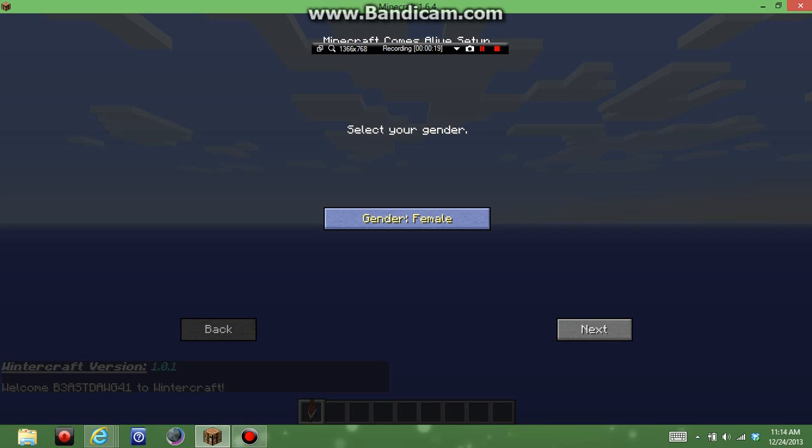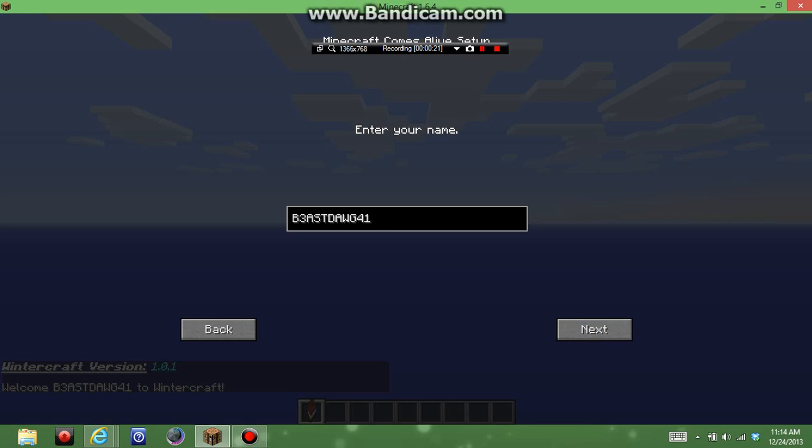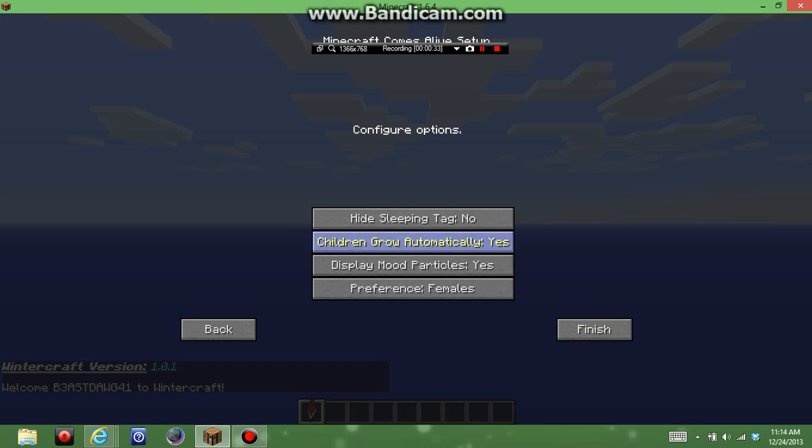So when you first start, like for example, let me go to male. Let me change my name — I don't normally show my YouTube name on Minecraft, but I'll just do it for the heck of it. So I'll do 'Minecraft Galaxy.' We'll go next, then you can configure preferences for females. Children will go automatically, then you're finished.